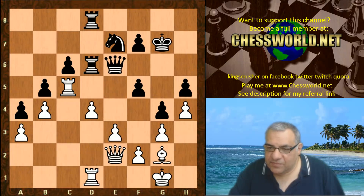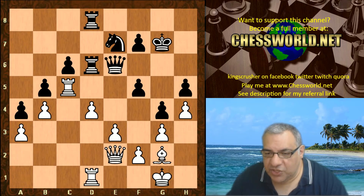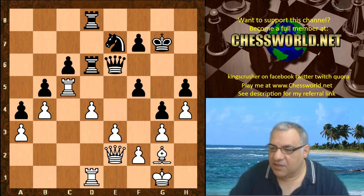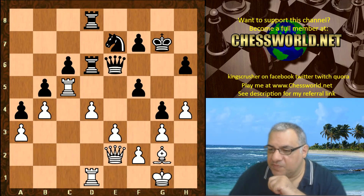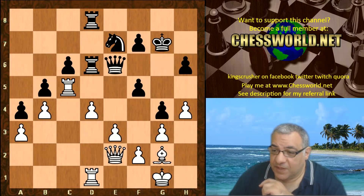Here the move h5 is played. Although in the immediate short run e4 is out of the question because of d4, this means e4 later is more effective because the rook strikes at h5. That was an interesting committal decision — h5 basically makes e4 more effective later. Black really has an addiction in this game to putting pawns on light squares.